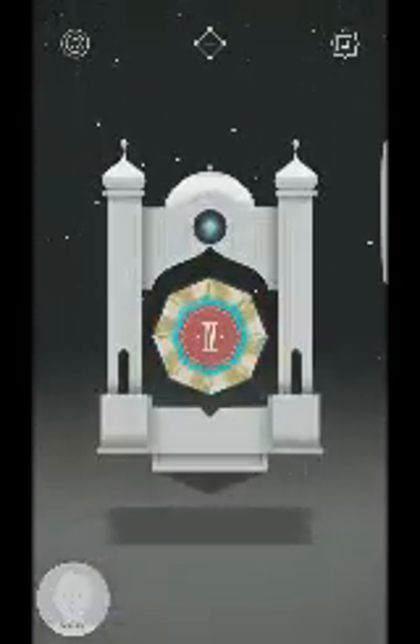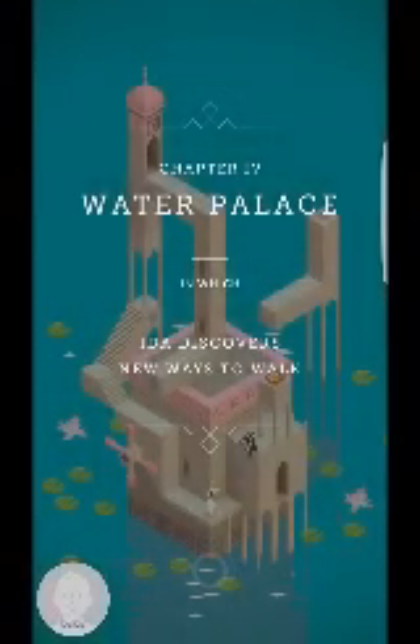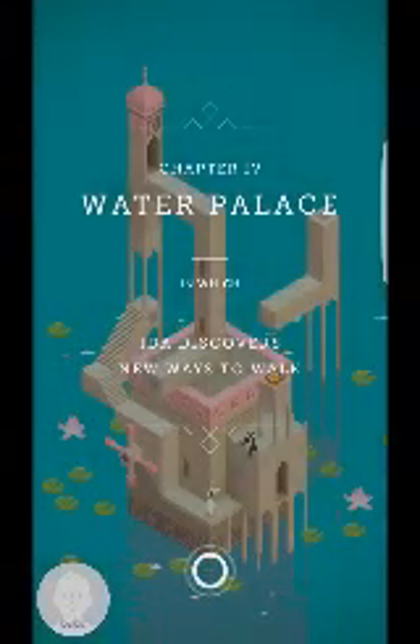So if this loads faster — there we go. It always goes back to this screen and all you have to do is it will turn by itself and then you just click on the next mission once it's loaded. So there we go — chapter four, water palace in which Ida discovers new ways to walk.